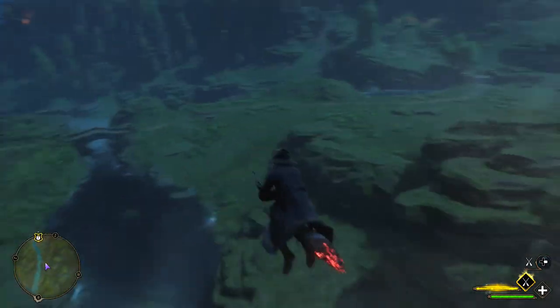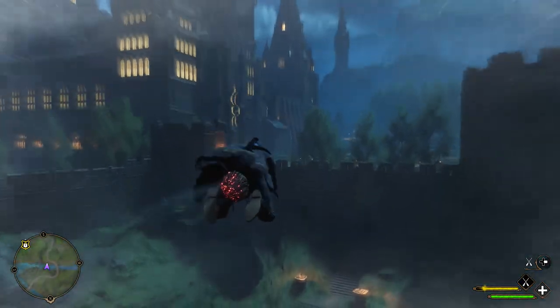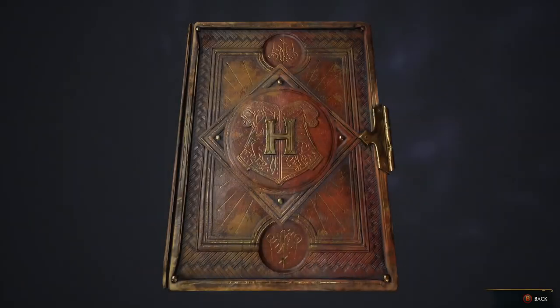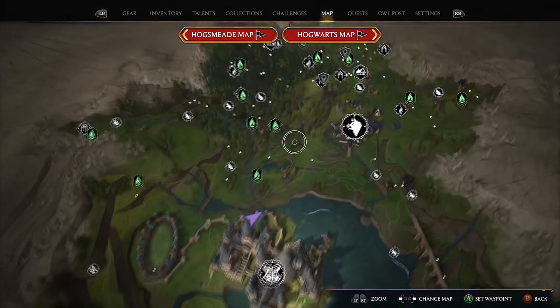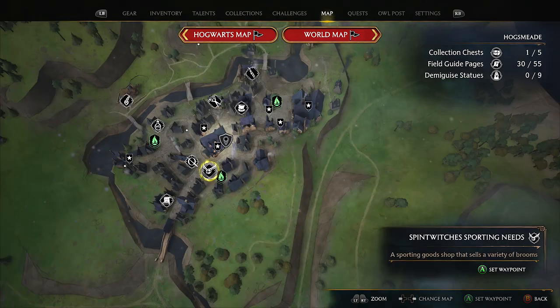So how to get a broom: the first mission actually comes from a story mode mission in the courtyard right here, where they let you fly around. I think after you do that mission you'd actually be able to go and buy your broom. If you've done that mission and want to buy a different broom, you go to Hogsmeade and go to this shop right here — the one with the golden snitch emblem.